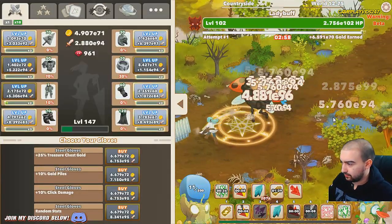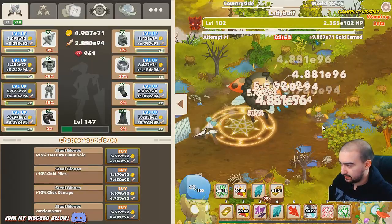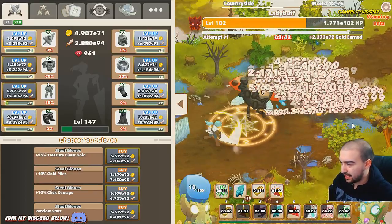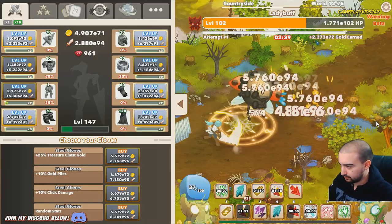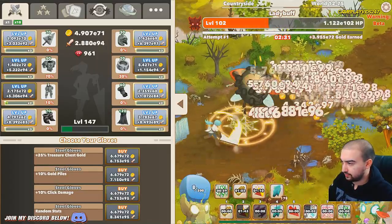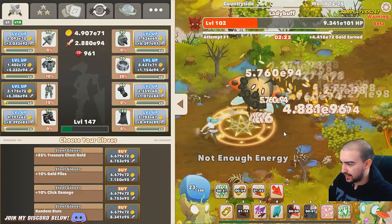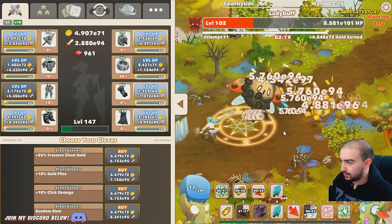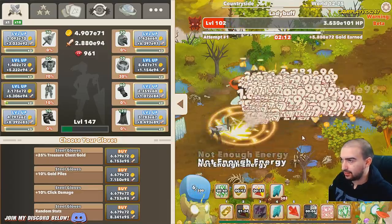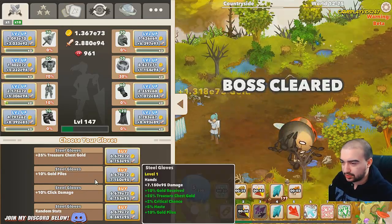Let's take on this boss - I don't know if I'm going to be able to beat him, he seems pretty powerful. Doing alright so far. Big crit there, power surge is active here as well so should be able to do some more decent damage. This boss is going down, we've done well. As soon as we can activate big clicks again - there we go. Yeah, his health is dropping big time. Pretty much all I did was activate huge click, use mana crit, then use multi-click - done.